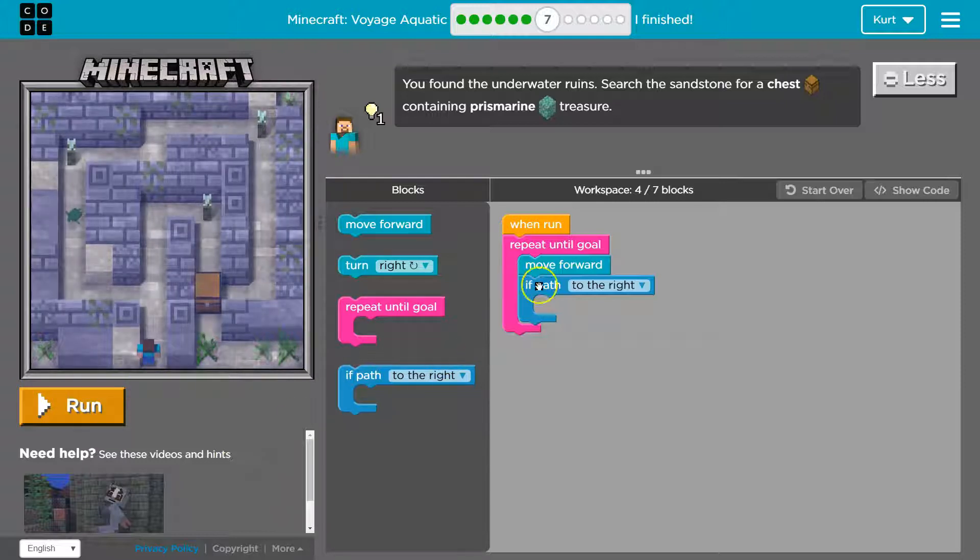So we have this repeat loop. What a repeat loop does is it repeats until goal — it's gonna keep running all of this code until we reach our goal. So we move forward, and that's why we ran into the wall, because our code says repeat until goal, move forward. There's no actual other execution here, so it just repeats: move forward, move forward, until I'm at the goal — so I just hit the wall.